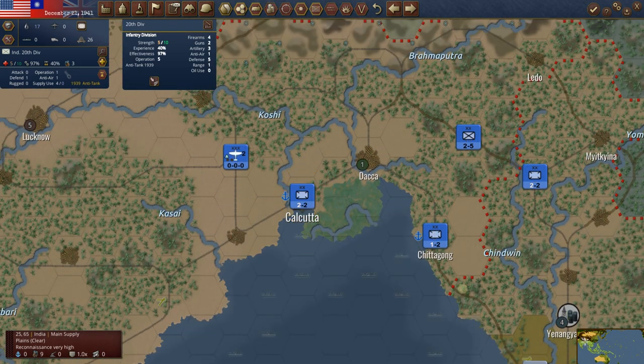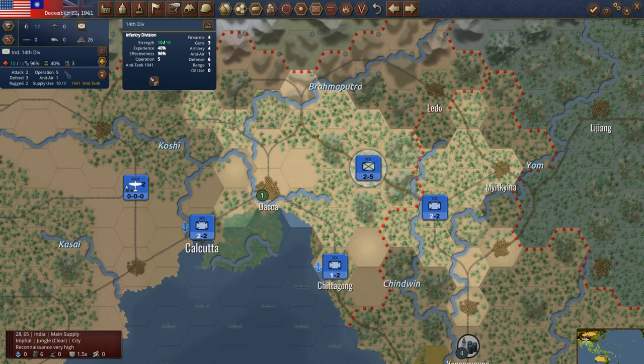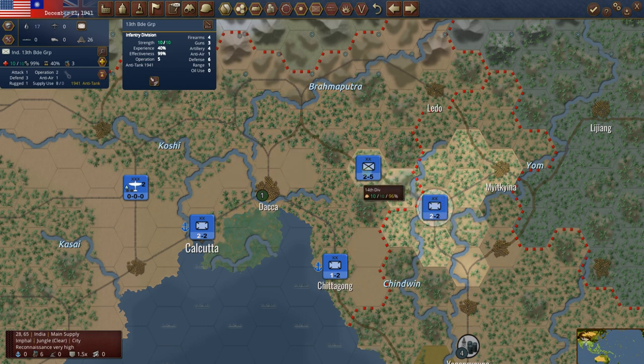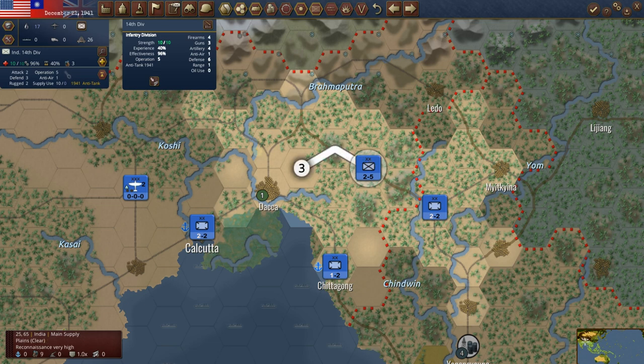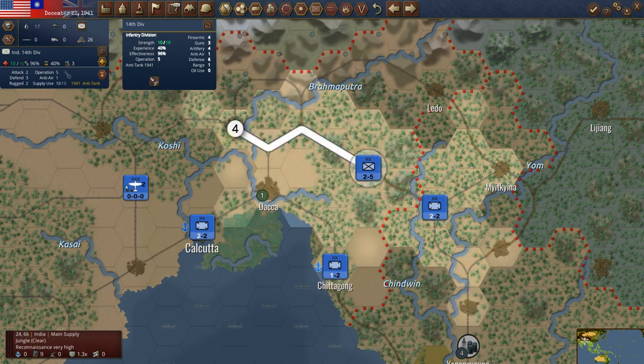Over here in this situation, let's take off the logistics very quickly. We are going to let him go ahead and take Rangoon — there's not a whole lot we can do about it. Let's go ahead and move this unit back. This unit can't go very far this turn. Let's get this unit back here and have him start digging in. This is a very important hex — it's jungle, so you get a 1.3 defense modifier. It's across the river. Let's get him back here as fast as we can.